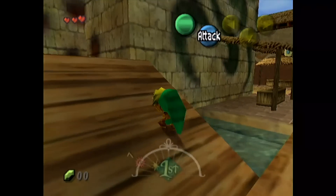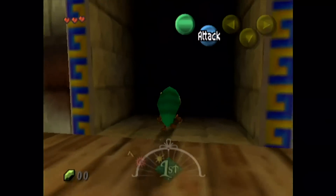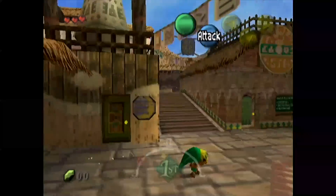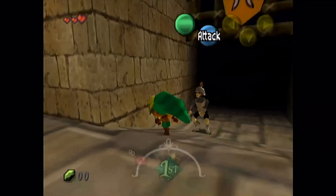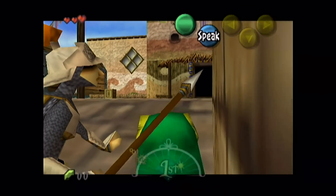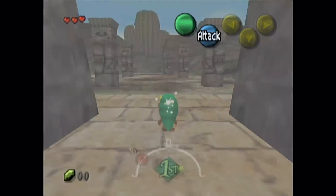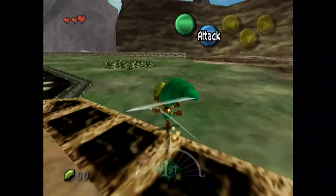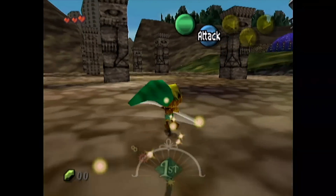The first glitch in Majora's Mask is leaving Clock Town early. As you can see, I haven't done anything else on the map yet. Walk through to East Clock Town, go over to where the guard is, and turn directly back on yourself. Press the Z targeting button, hold it, and just walk backwards — the guard will eventually just pop out of the way. That's all there is to it! I can't believe they overlooked something so big so early in the game.